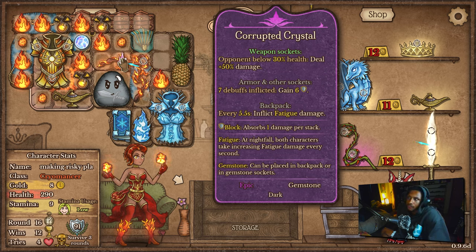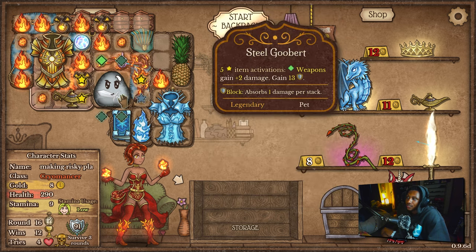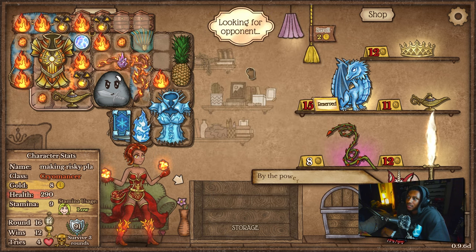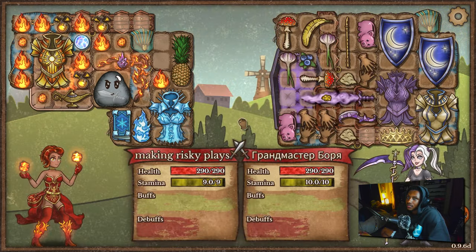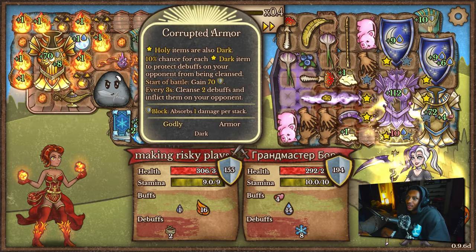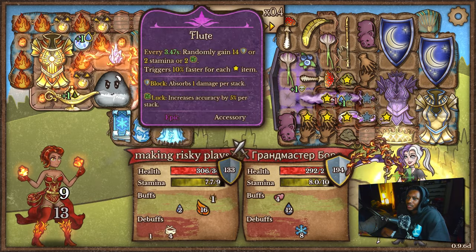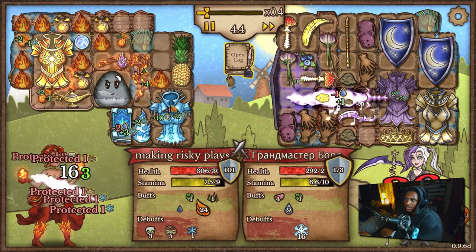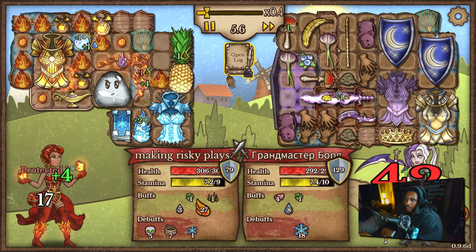Wait, what if I use this for debuffs instead because of the cold? Is that better, or is it better to keep the 50% more damage? I actually don't know. I think we'll be fine — I mean we get a lot of armor anyway. Look at that — insta-proccing the crown. I don't know if that's good for us or not.